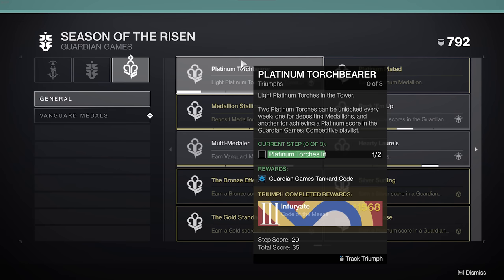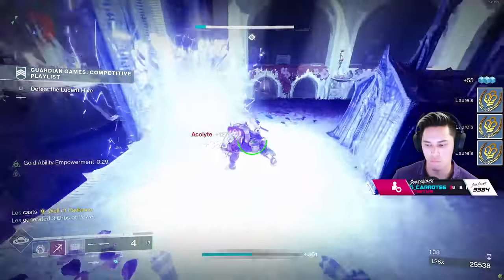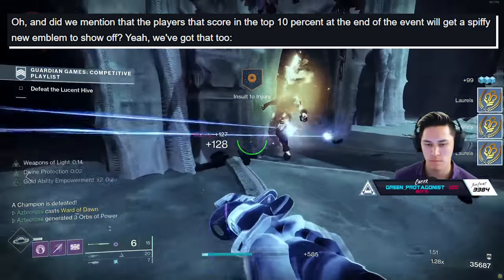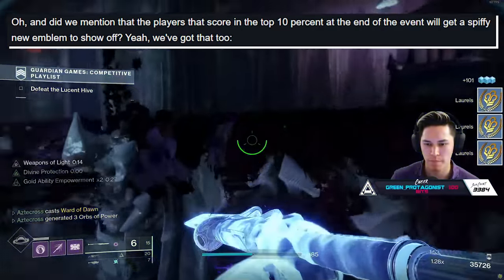You can claim this in your triumphs under the Season of the Risen in the Guardian Games tab. Now, this isn't to be confused with the community emblem that you can earn by scoring in the top 10% of players in the competitive playlists. And boy, does it look sexy. Emblems may not be for everyone, but this one looks good and I want it. The only way you can get it is by scoring in the top 10% of players in the competitive playlists.